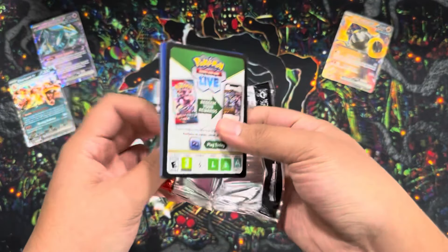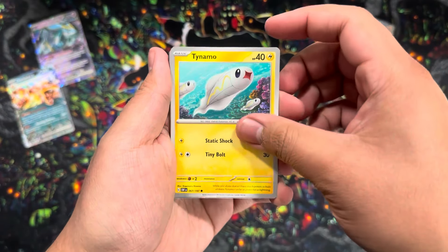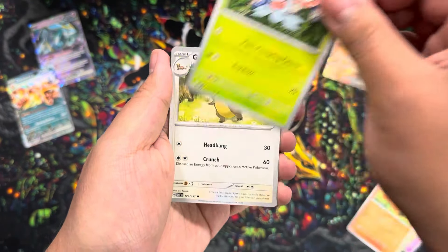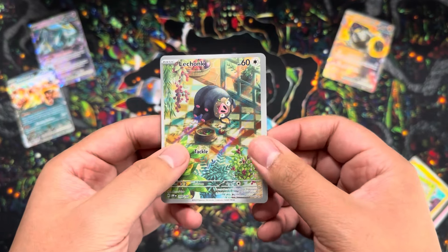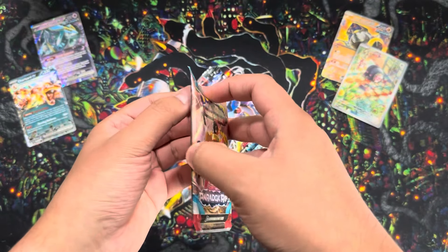I need that hit of dopamine. We got Grievert, Tynamo, Phantump, Vulpix, Maschiff, Gumshoos, Pupitar, Ball Guy, and we get an IR Lechonk - nice! Moving on to Paradox Rift.